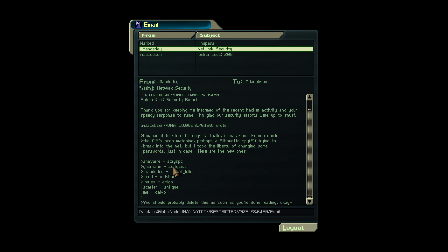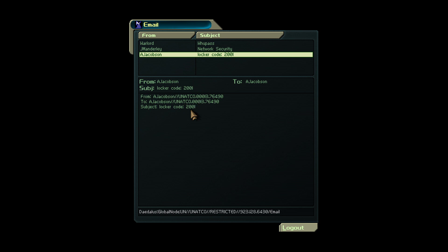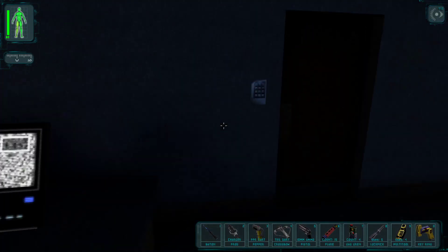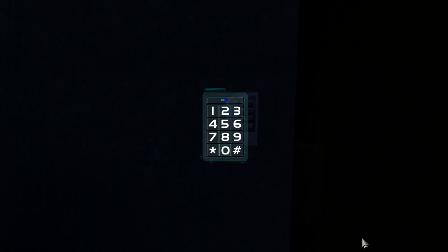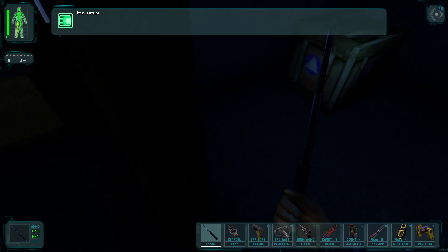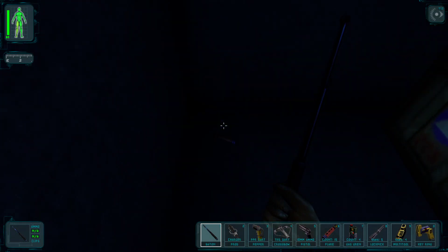The network security terminal lists all the logins and passwords for everyone working at UNATCO — Janice, Reyes, Carter, and others. There's also a locker code: 2000.